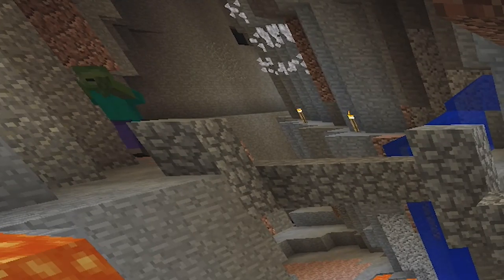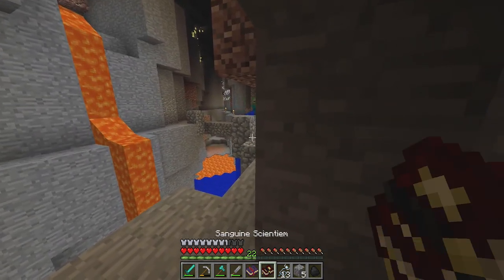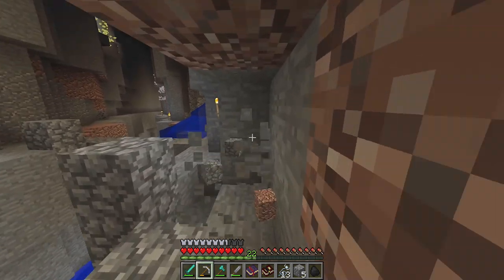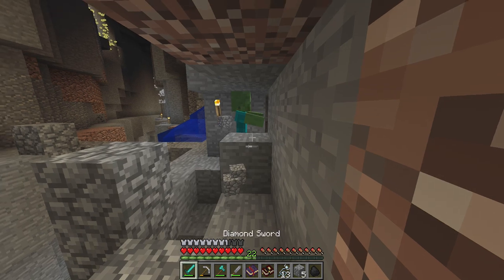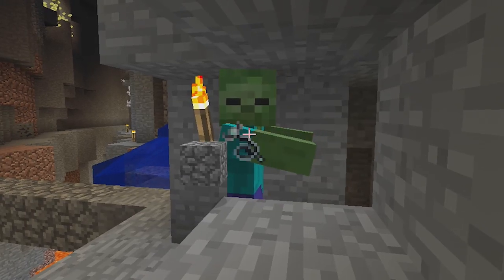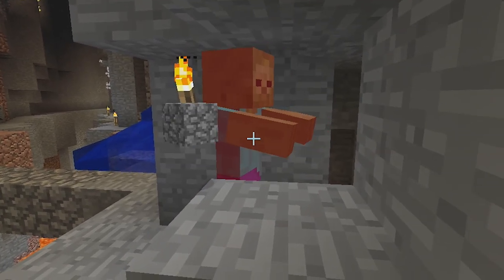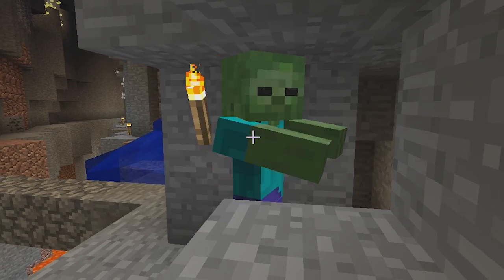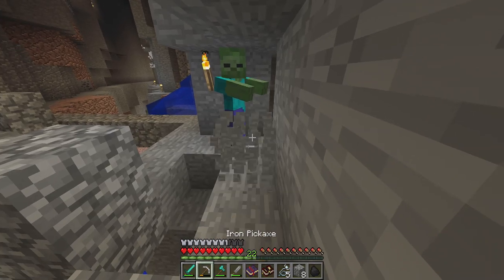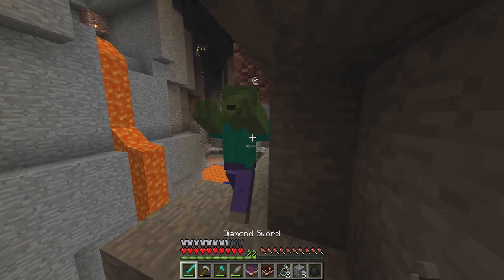Oh, this is cold. There he is — hello, Mr. Zombie! We're gonna collect his will. I'm gonna just knock him — I don't want him to fall in the lava. I need to get the white particles. Where are the white particles? Does he have to be able to come and attack me? Whoa, stay back! There they are.